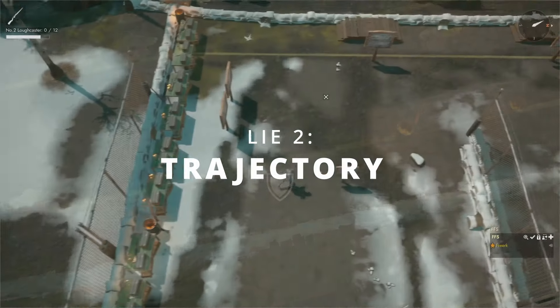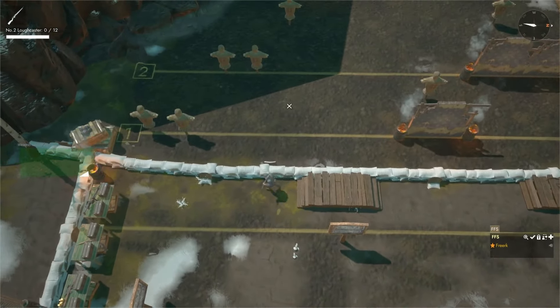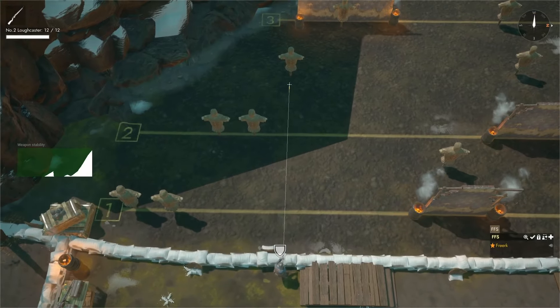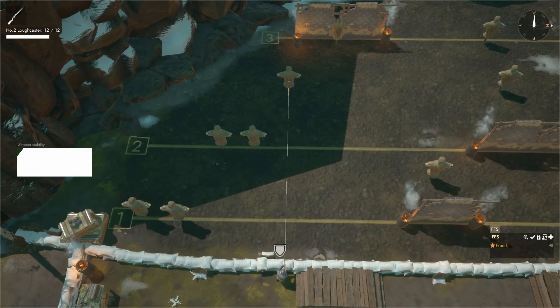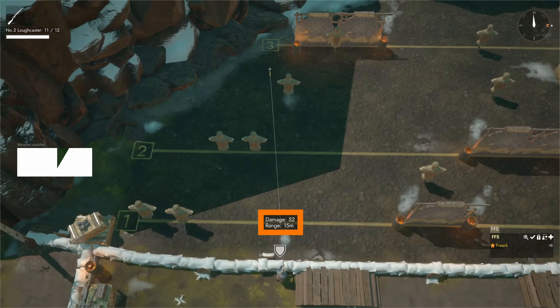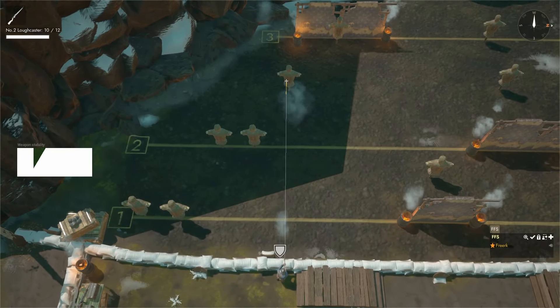The second way the tracer lies to you is with trajectory. I'm still at the gun range and we are going to use the target dummies for this. The dummies work as follows: when you hit them with a bullet you get a little display telling you the damage your shot did and from which distance you shot. Obviously, when you miss the target nothing shows up.